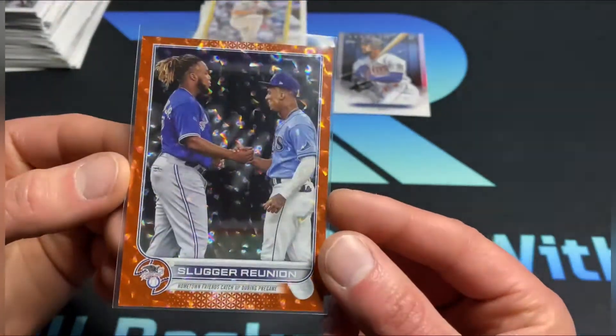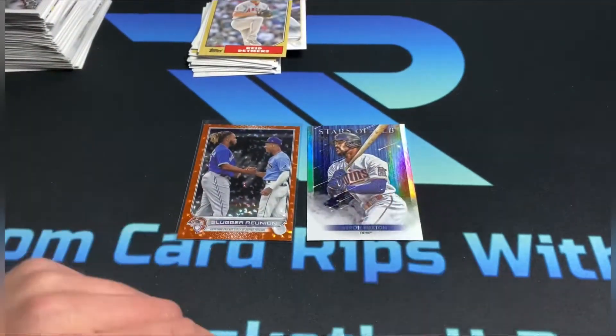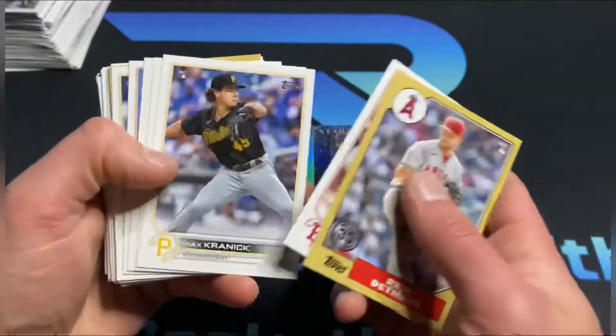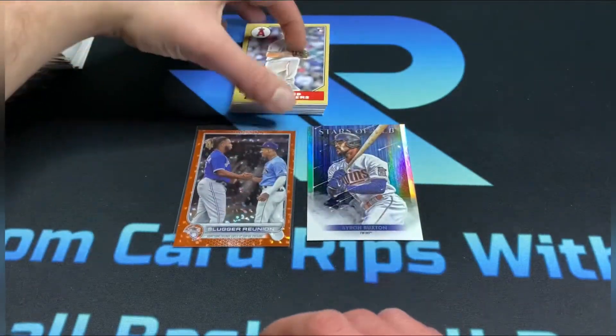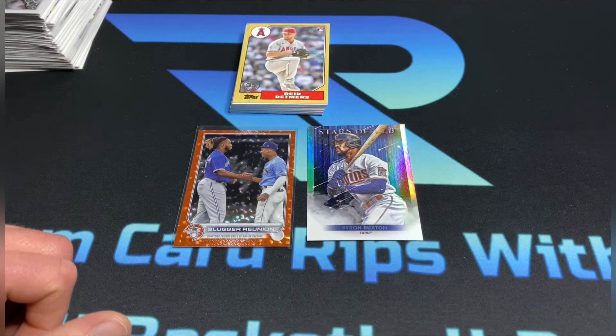There it is — Slugger Reunion out of 299, the PC hit Byron Buxton, and a nice little stack of rookies. Not too bad overall. If you guys enjoyed this video go ahead and hit that subscribe button, smash that like button, and as always thanks for watching — we'll see you next time.